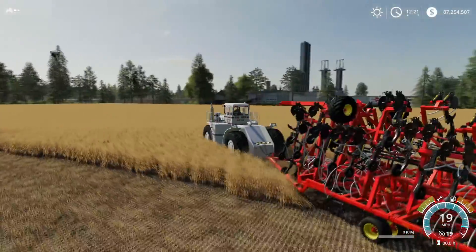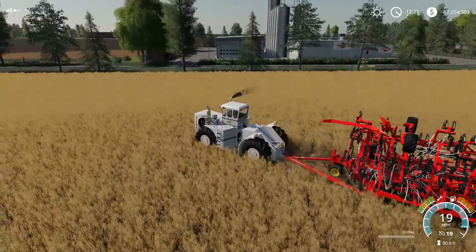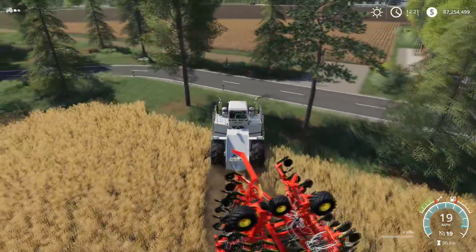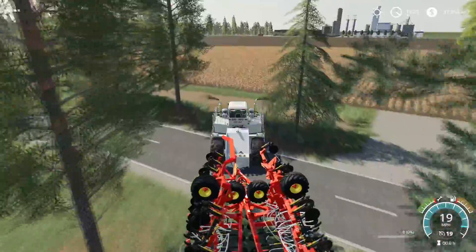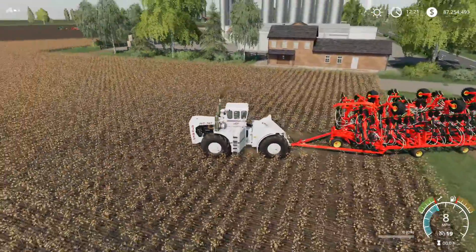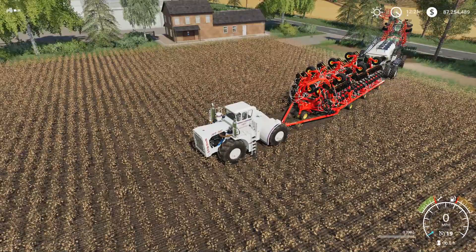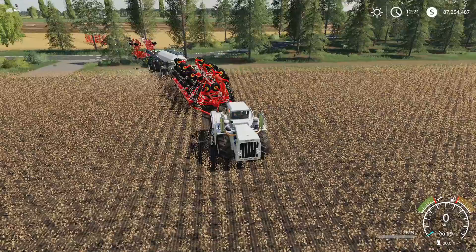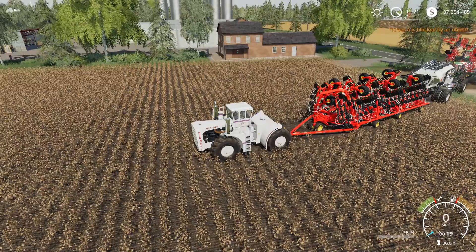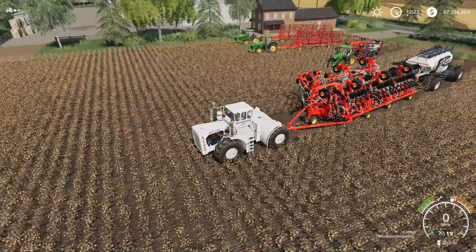I'm killing all my crop, but this is just my test farm. How do I have $87 million? I cheated it — I edited some XML files — that's where the money came from. How would you operate this in a real playthrough? You'd almost need a smaller seeder to do the field edges because this is really difficult to maneuver. Even with Big Bud, this setup just dwarfs the tractor. So it is a huge piece of equipment. Let's handle Big Bertha next — we're going to unfold this thing. Look at that unfolding — that's really cool.